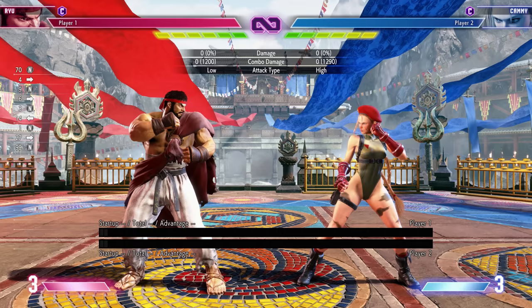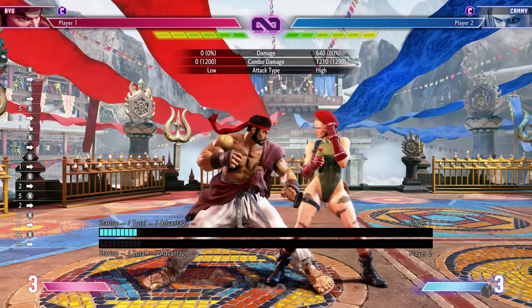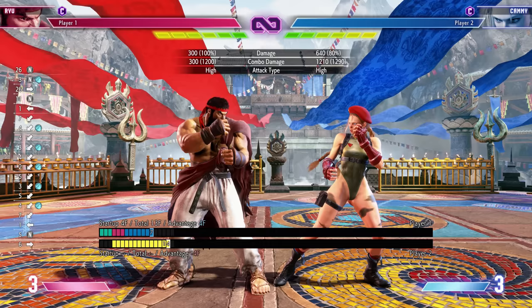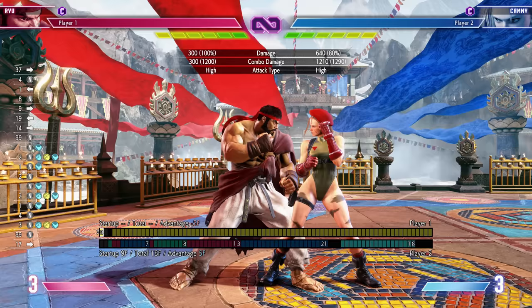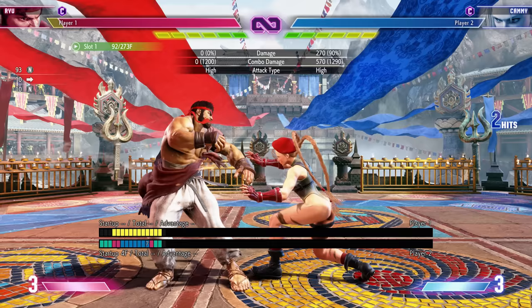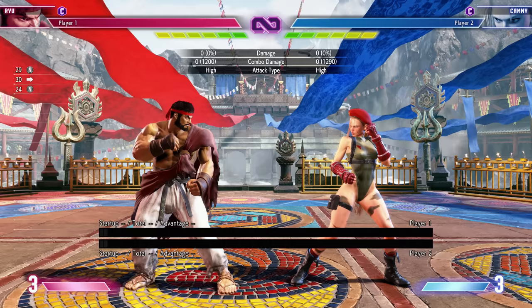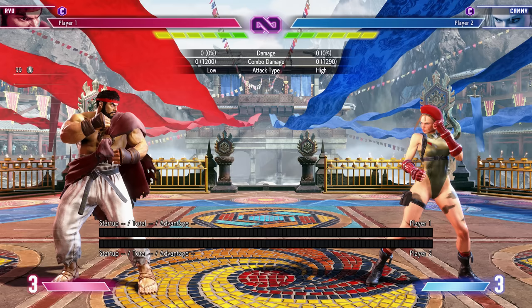An important concept is wake-up. When you get knocked down, if you don't do anything you wake up in place. Against Cammy dashing forward, she'll have significant advantage and will beat you if you press buttons. But if you hit buttons while waking up, you'll do a back roll and get a bit more space. Some knockdowns are hard knockdowns — it'll tell you on screen — and on a hard knockdown you cannot back roll, so you always wake up in place.